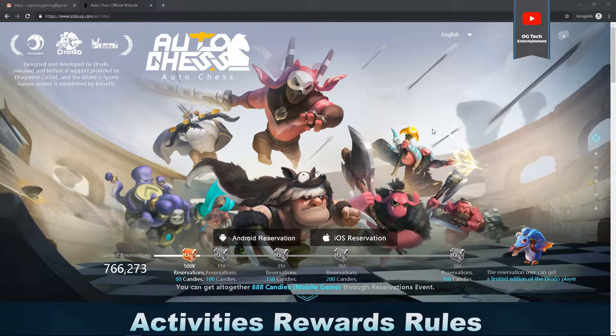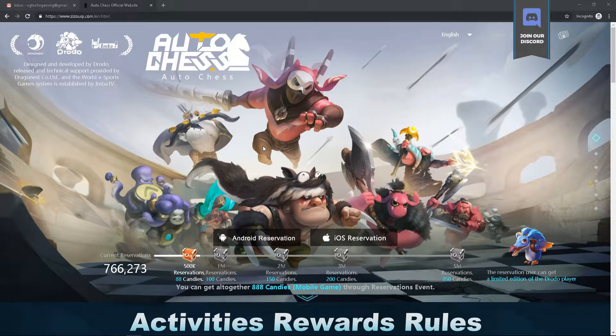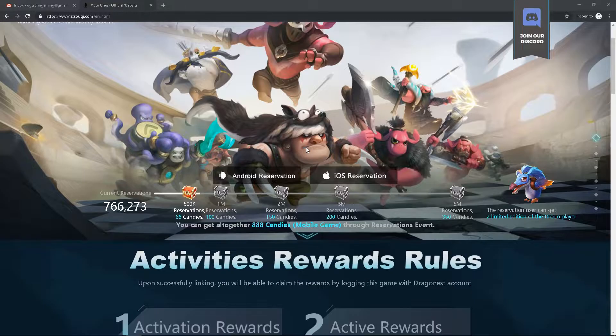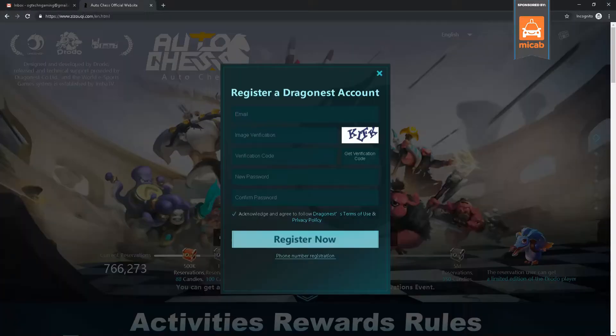So the link for the website is www.zzokey.com/en.html — 'en' is for English. So there's a dropdown right here. It's gonna be a global server, I think. You click on the upper right portion; it might be covered by the banner. It should be near the English option — go to the right and click on Register.